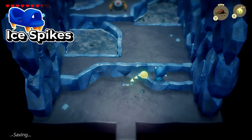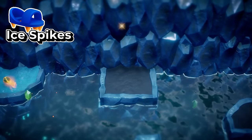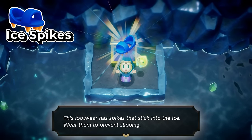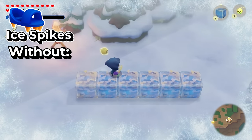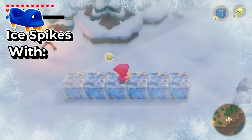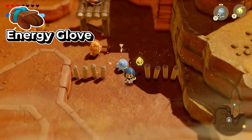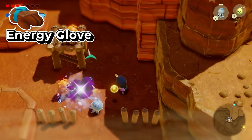The next accessory is also in the Hebra region, in this cave. Go inside, proceed further, fight a bunch of enemies, and once you defeat them all, the chest will show up with the ice spike accessory. Ice spikes are nice because they allow you to not slip on ice, which gets annoying when you need to maintain traction. The next one is the energy glove, which is the lower tier version of the energy belt, but all items can stack together so you can combo them to get a lot more energy back.